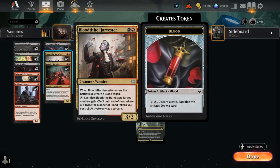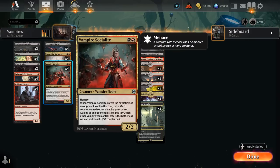At 2 mana, besides Harvester which we can use as removal or just as a nice 3/2 creature to apply pressure, we also have four copies of Vampire Socialite. This is the other lord in the deck — a 2/2 with Menace. When it enters the battlefield, if an opponent lost life this turn, we can put a +1/+1 counter on each other Vampire we control. As long as an opponent lost life, each other Vampire we control enters the battlefield with an additional +1/+1 counter.